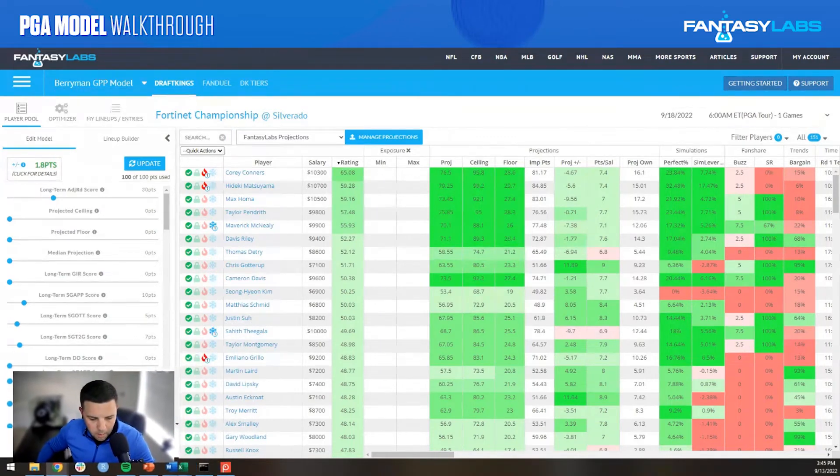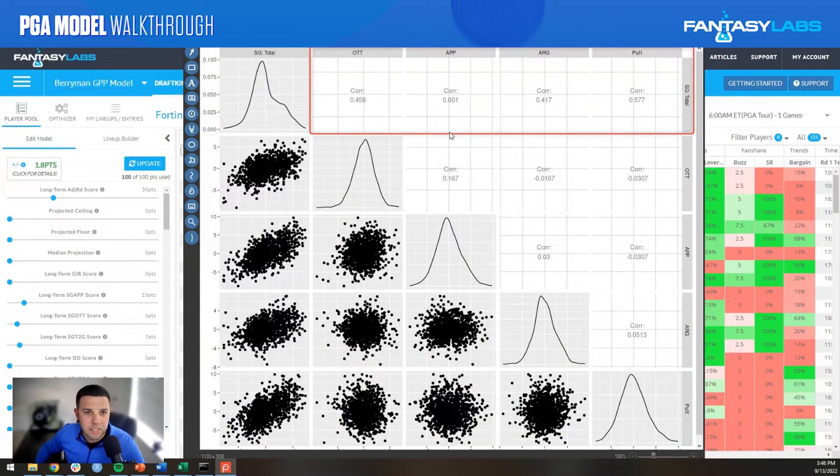I want to bring up the strokes gained grid that I put together every week. Basically, this is a correlation chart showing how each statistic — off the tee, approach, around the green, and putting — correlates to strokes gained total numbers over the entire history of this course. I plot all strokes gained total numbers against their individual respective strokes gained categories to get a good picture of the kind of golfer we should be targeting. Unfortunately, this week this is a pretty unremarkable graph.